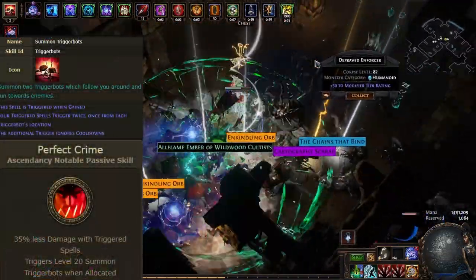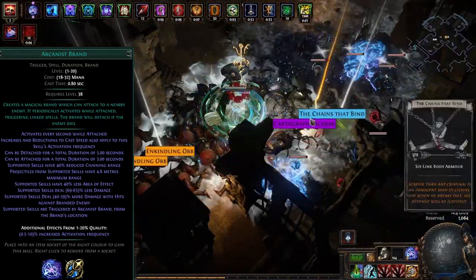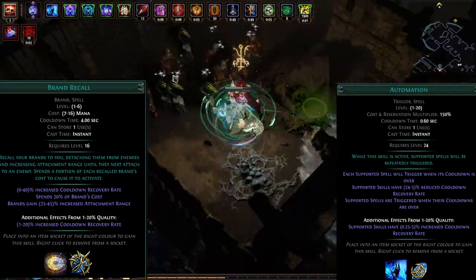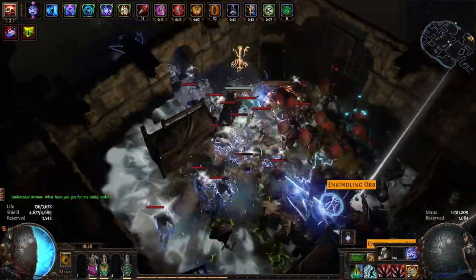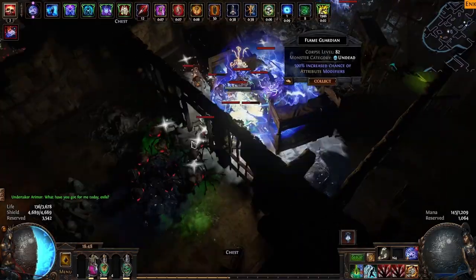Perfect Crime from Saboteur doubles your triggers. Since Arcanist Brand is a trigger, it also casts twice. Brand Recall is a skill that brings your brands to you and casts them. If you put this in an Automation, which is also a trigger skill, this also doubles. This gives us 4 stacks of Blade Vortex per recall per brand. Keeping out 2 brands gives us ideal uptime.